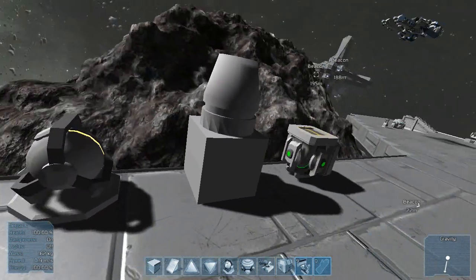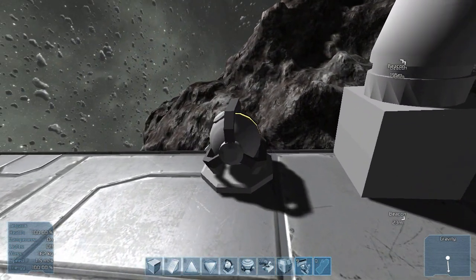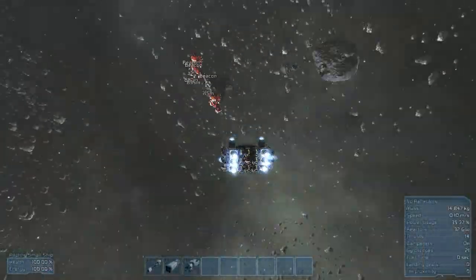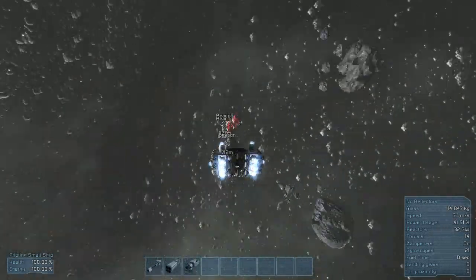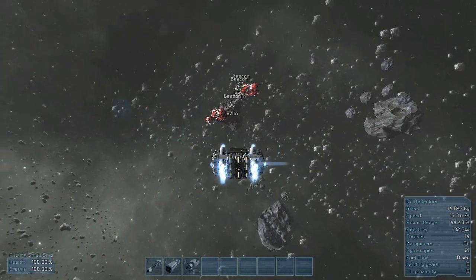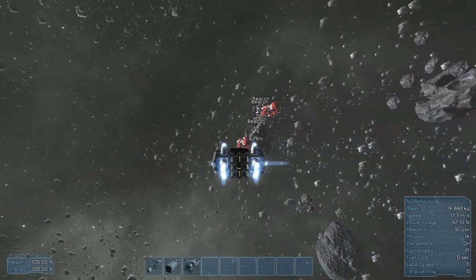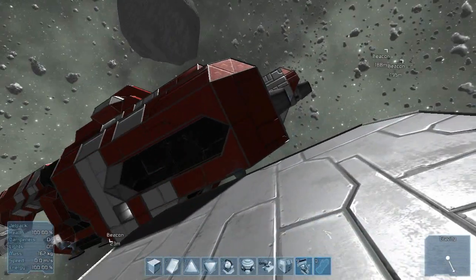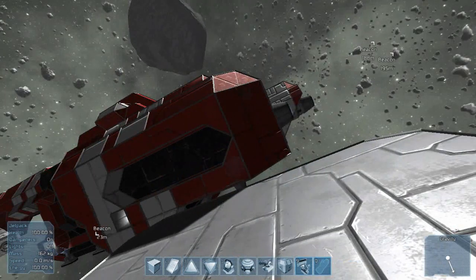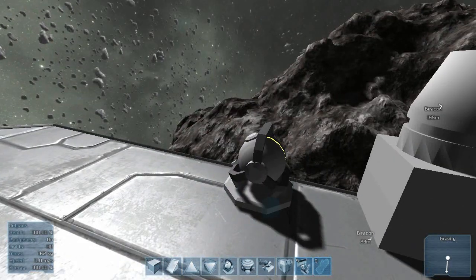A quick tip on all of these: with gyroscopes, do not use too many of them because you will find yourself turning absolutely too quickly and you won't be able to control your ship well. I recommend just one or two, test it out, place a few more, test it out, until you feel comfortable with how fast your ship turns. Also on larger ships, do not have too many gyroscopes either, because if you have any smaller ships docked to it, turning too quickly could result in that ship breaking off and damaging the internals of your ship. I like to keep my larger ships turning kind of slowly but still kind of fast, just not fast enough to actually damage the internal stuff.